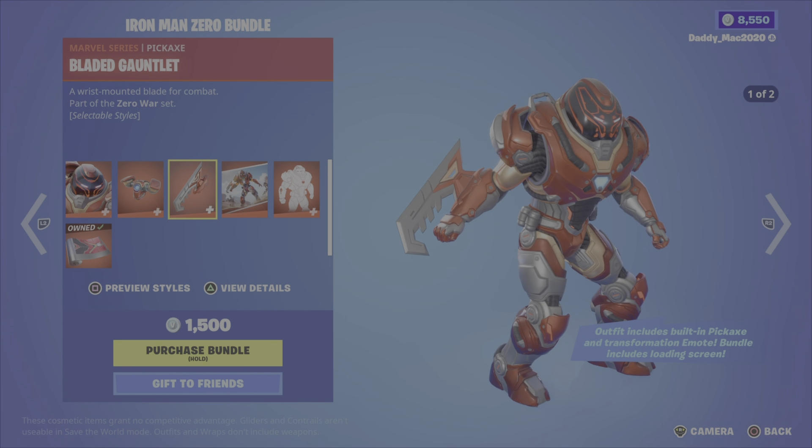Next up, the Shang-Chi bundle. Shang-Chi was introduced in Chapter 2 Season 7. You also have the Great Protector's Shield back bling, the Blades of Brother Hand pickaxe, and the Dragon Scale wrap. 1,800 V-Bucks for that bundle, otherwise you get the outfit with the back bling, the pickaxe, or the wrap on their own.